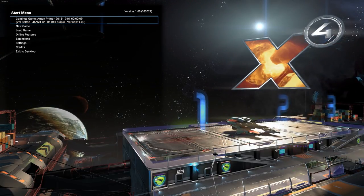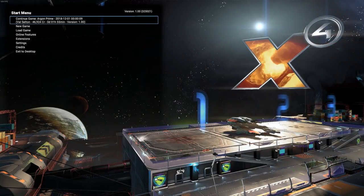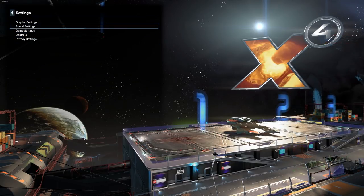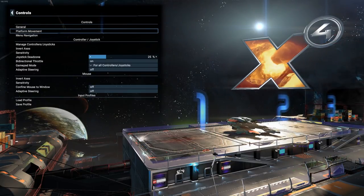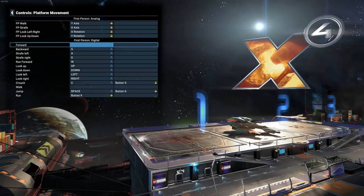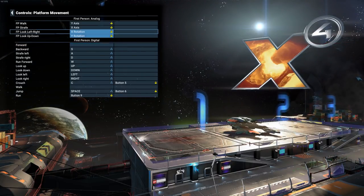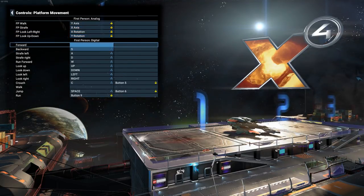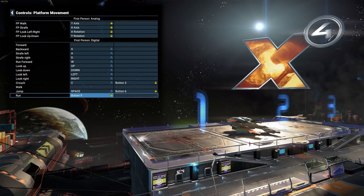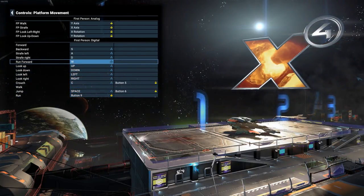Before we get started into the game, I want to cover settings. There are a few I would recommend changing to start off with. So when you're in here, pop down into settings. First of all, go down into controls, then platform movement, and then change forward — being W, or whatever controller you're using — remap to run forward. So you're always running. There is no concept of Shift-W to run forward in this game, and it's double tap. There is a run key down here as well, but there's no real need to walk, so you may as well run everywhere when you're on a station. Just press W.